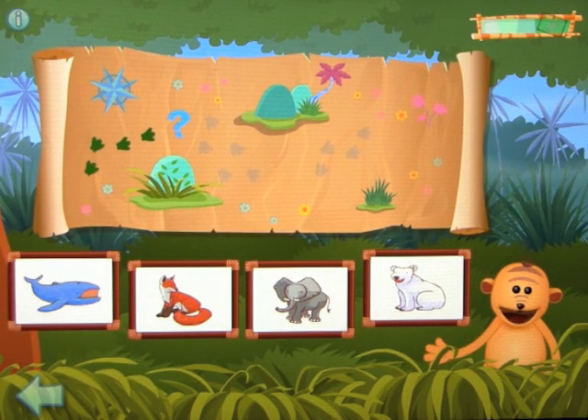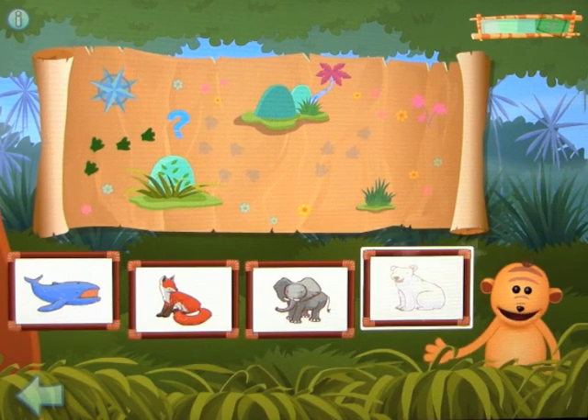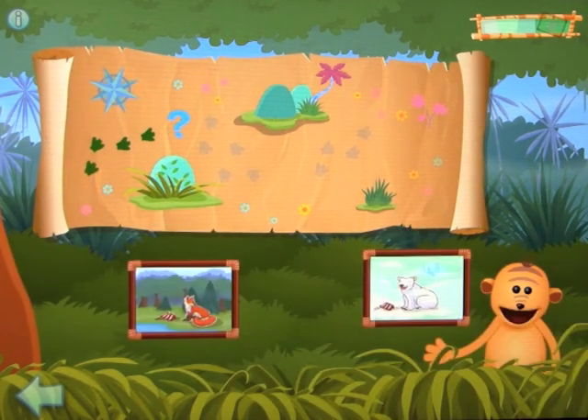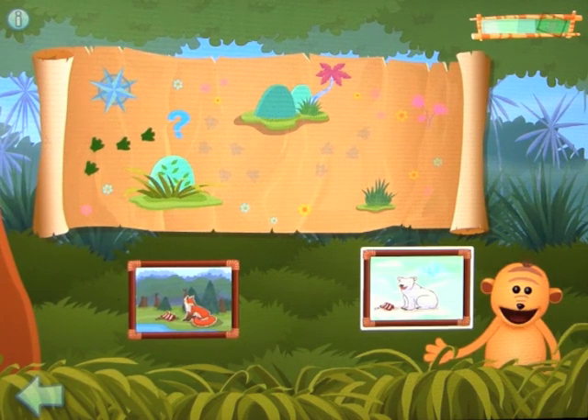First clue: find two animals — each animal has claws. Polar bear — yes! Find the other... Fox — great! Second clue: now click on the only animal that can be seen on ice. Polar bear — well done! You found the animal Rhonda met. Let's find the next one.